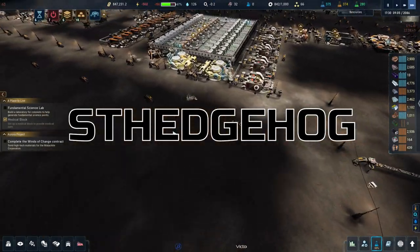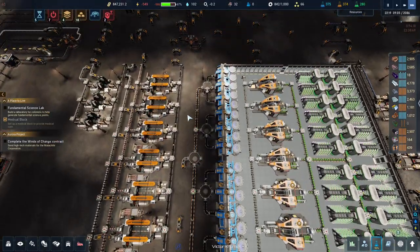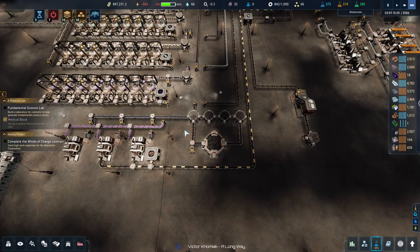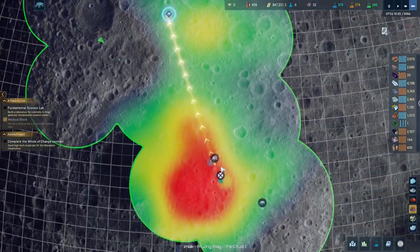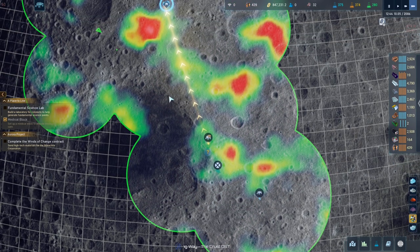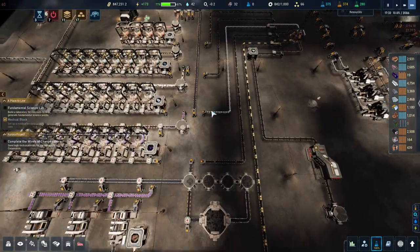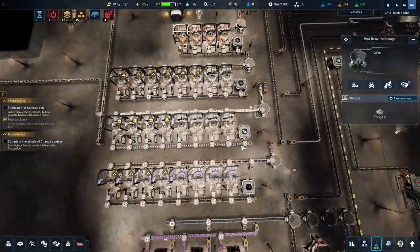Good evening and welcome back to the crust. Things are going actually rather well. I have moved the MDR to mine silicon down here and get a little bit of rare metals as well, because up here it wasn't getting a great deal of silicon. So we're getting lots of titanium - titanium filled up, we've now moved titanium over, we're full on titanium.